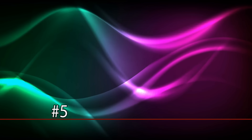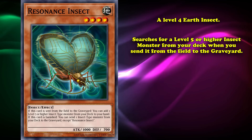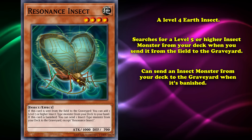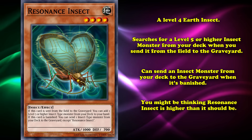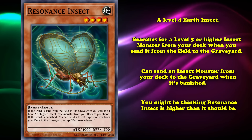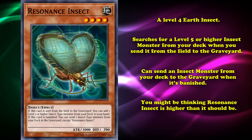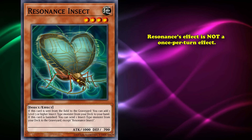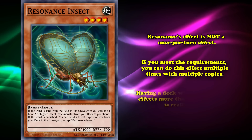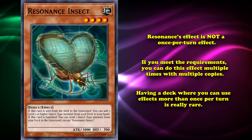At number 5, we have the core insect staple, Resonance Insect. This level 4 Earth insect searches for a level 5 or higher insect from your deck when sent from the field to the graveyard, and can send any insect from your deck to the graveyard if it's banished. What makes Resonance Insect the best gift is that unlike other insect support cards, its effect isn't once per turn. As long as you meet its requirements, you can use multiple copies and trigger its effects numerous times.